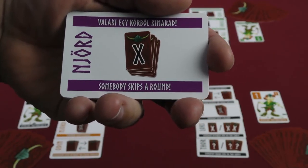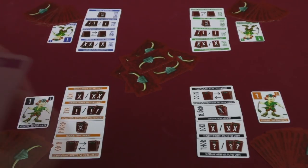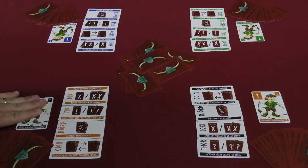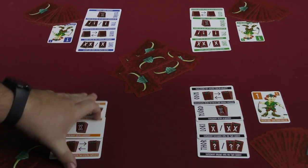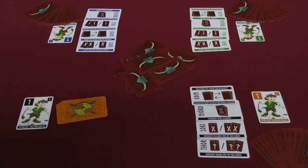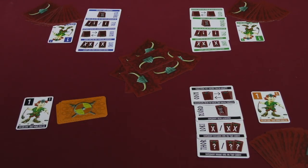Next, Njord says that somebody skips — you play that card, choose somebody at the table, and they skip their next turn. The game is played over a number of turns and ends when one person has met all the victory conditions: all 15 of their cards in sequence, all action cards used, no cards in hand, and the next person in line cannot make them fall back on any of those conditions.